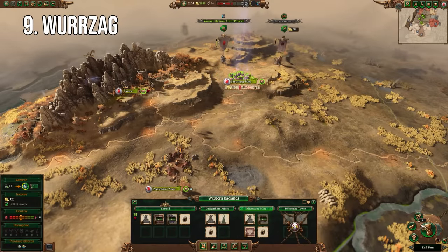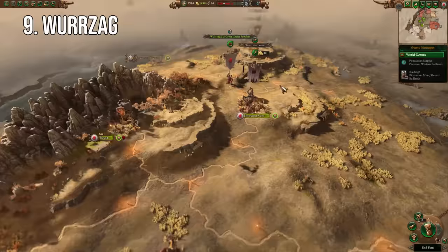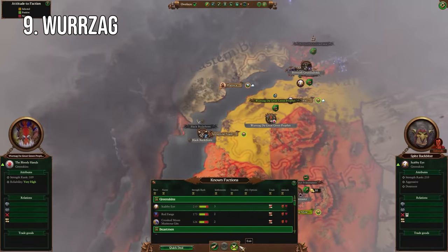Yes, he will have to deal with the ogres, beastmen, Chaos, maybe some rats and dwarves, but it's still a huge amount of territory basically handed over to him on a silver platter. Add on the fact he primarily uses savage orcs and no one will have real magical damage early on, and he can make the most of this early boom to get a massive head start in his campaign.